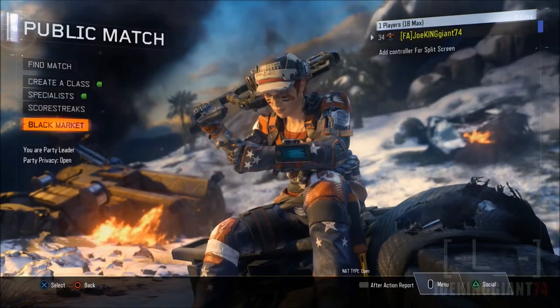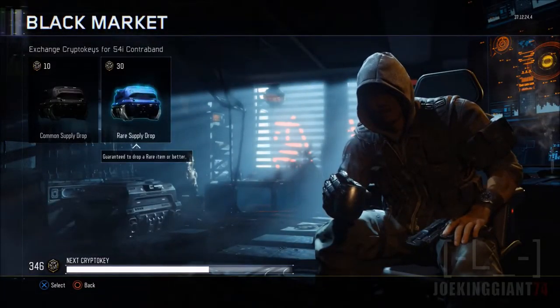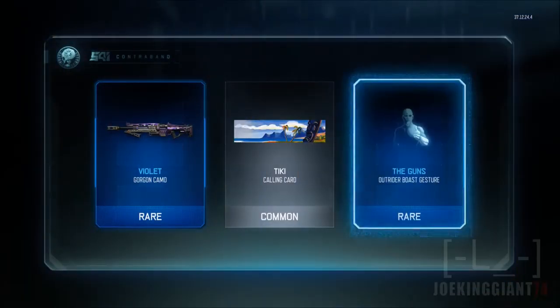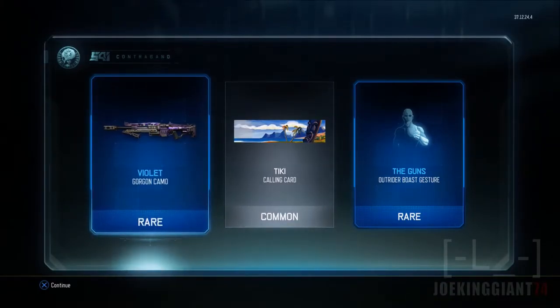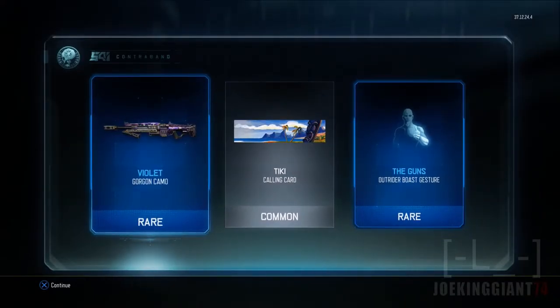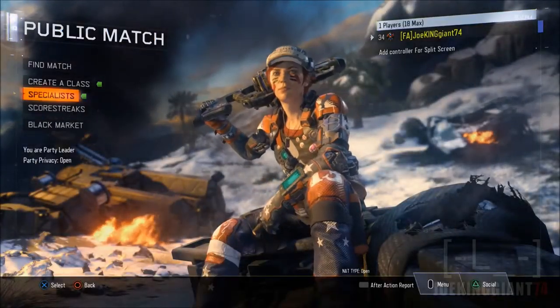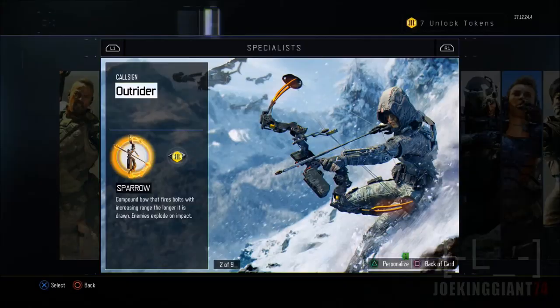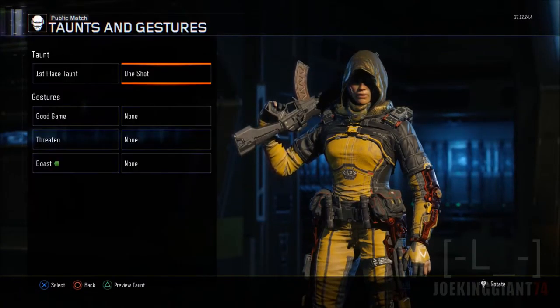Next drop — hopefully we get a badass one. Violet camo on Gorgon camo — what, Violet Gorgon camo? That's really not a rare. Tiki and Outrider, and a best gesture. Let me check that out right now — okay, let me unlock it and we got a gesture.